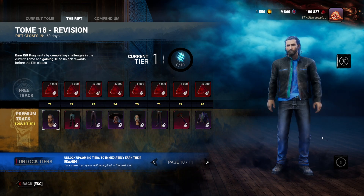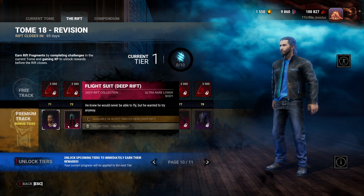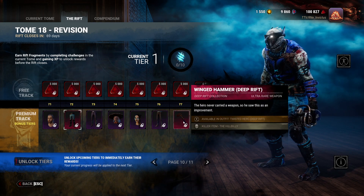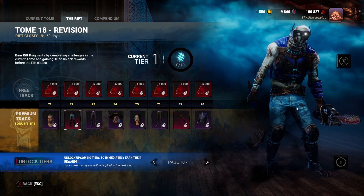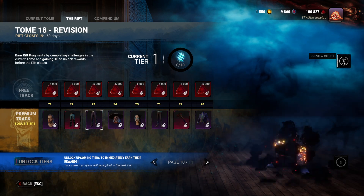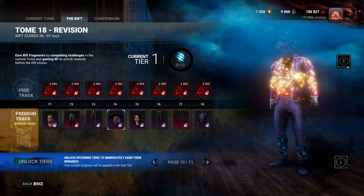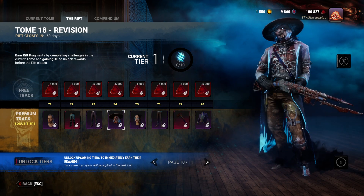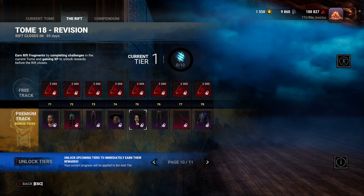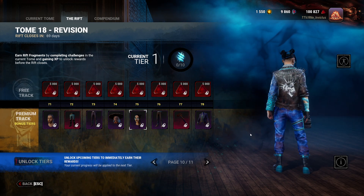Looking at the deep rift cosmetics: Alan's deep rift has the typical bright blue styling. The Hillbilly's deep rift is for the Fallen Hero or Twisted Hero skin. We have Felix's deep rift which is pretty good. Death Slinger's deep rift as well. And then Mia's deep rift. They all look pretty good overall.